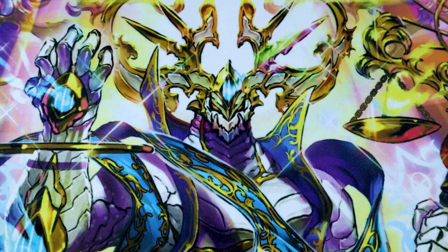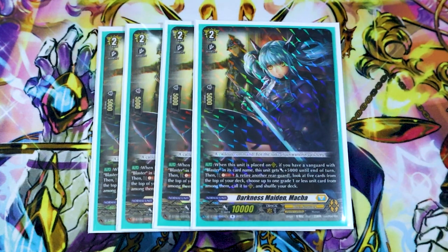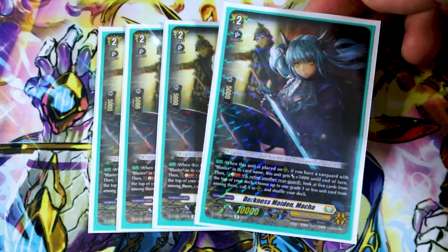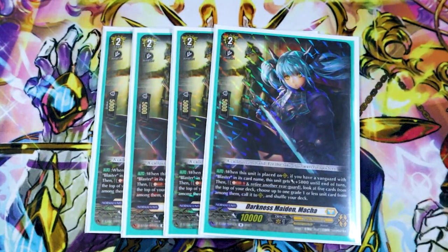Next up, we're running four copies of Darkness Maiden Maka. Maka helps fill your board — the first skill is when it's placed on rear, if you have a Vanguard with Blaster in its name, this gets 5k. Then you Soul Blast one, retire another rearguard, look at the top five, choose a grade one or less, and call it. Your call targets are pretty much going to be your Karens or your Brunners. It's a card that helps you fill your board for a Soul Blast, and the fact that it's also a 15k beater is nice — throw an 8k booster behind it and swing for those bigger numbers.